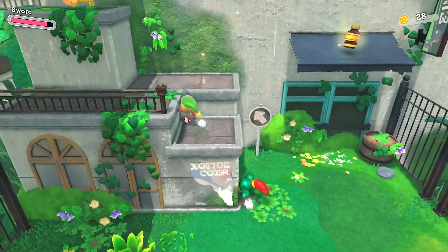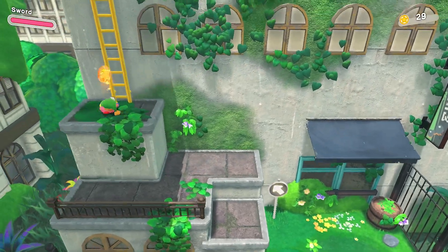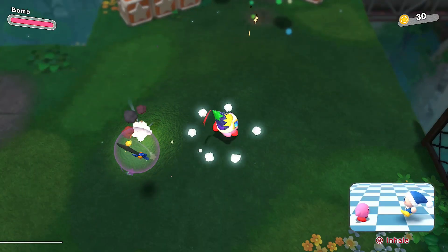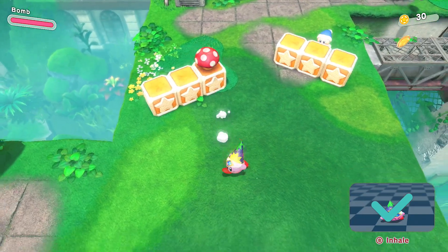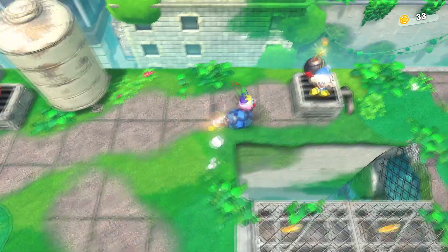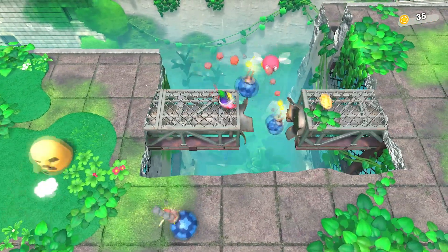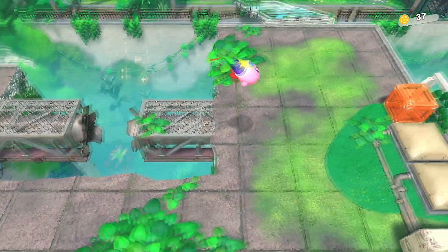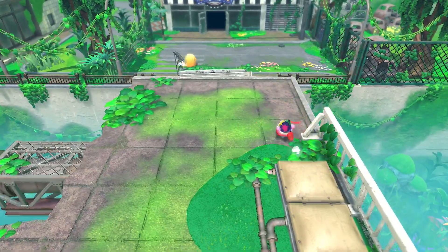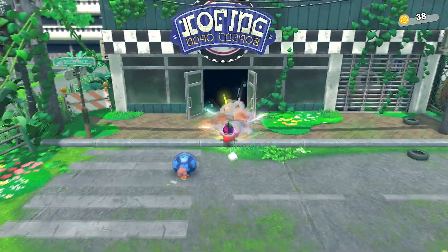There's a drink to recover the HP we stupidly lost by not knowing the buttons. There's a bomb — you can drop an ability with Y and get your bomb, then throw your bombs as a bomb thrower. You can just throw bombs at all the enemies with absolutely no repercussions, like you're throwing bombs like bowling balls.